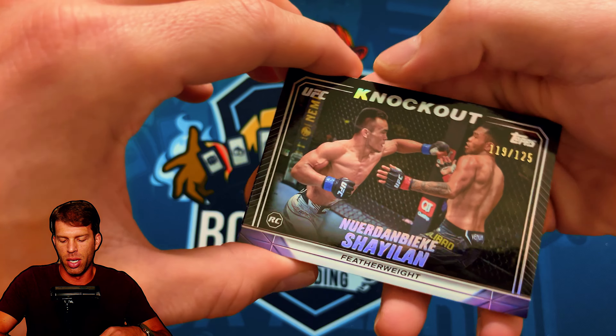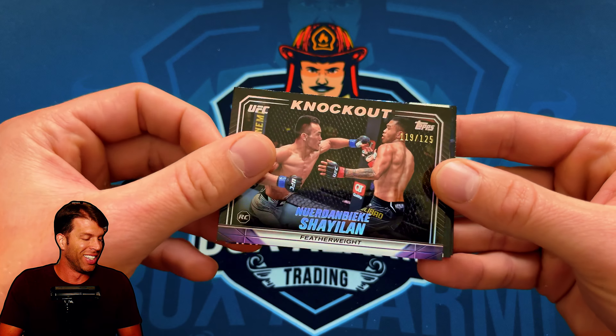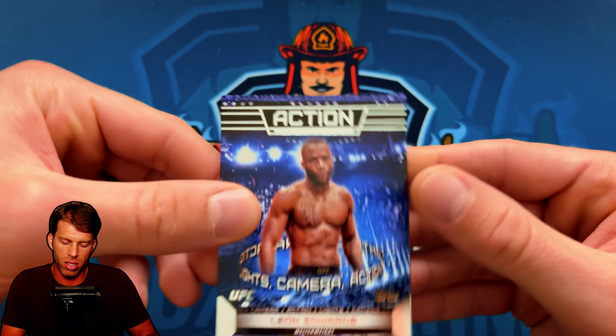Second auto: Nurembeki Shagilan numbered /125, rookie. It's going to be rough — a rough box so far.